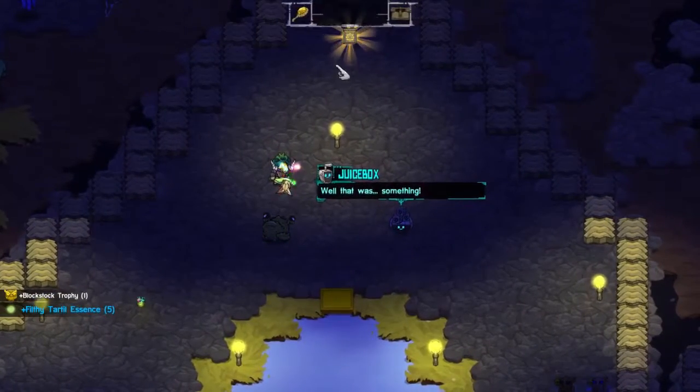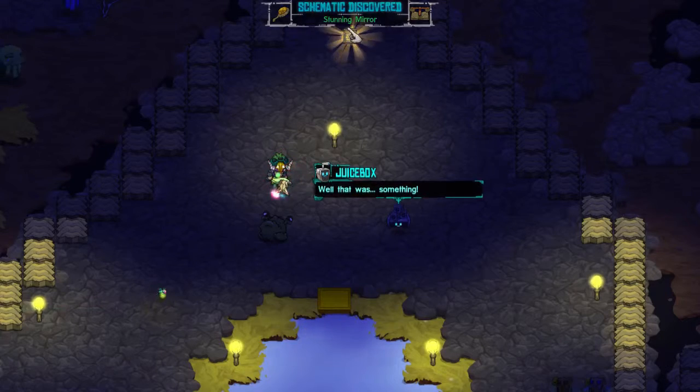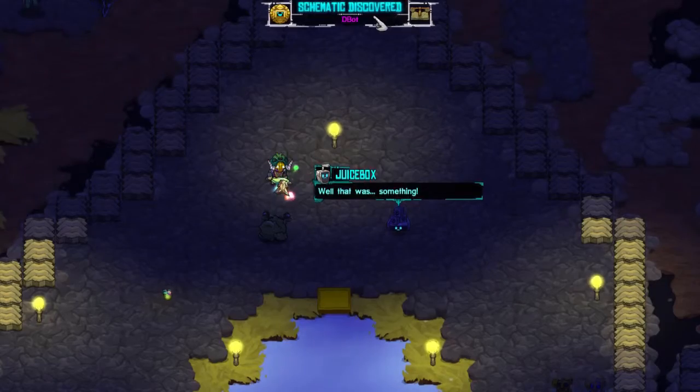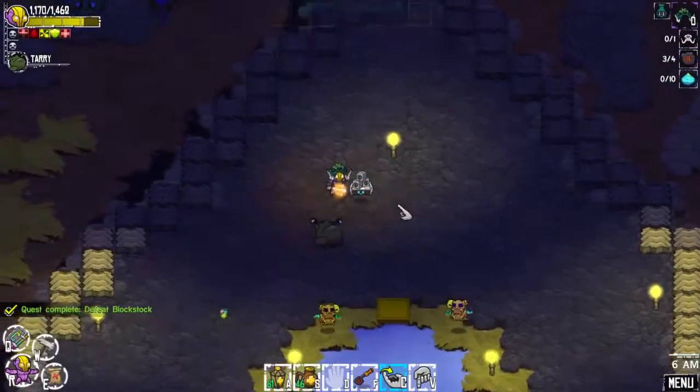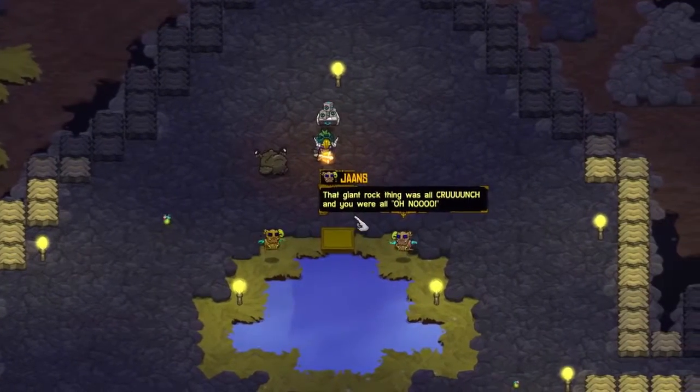Well, that was something. So I got the stunning mirror — cool. And these are something in the stone mirror. Nice. D-bot. I don't know what you do, but you look like a shiny thing. I like shiny things.